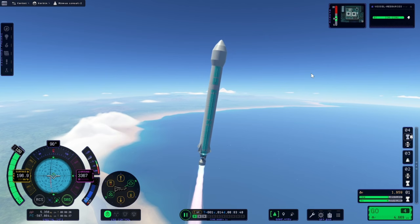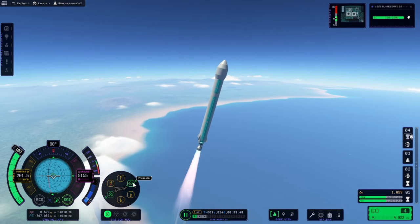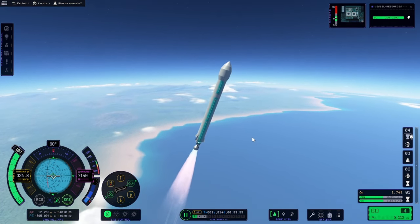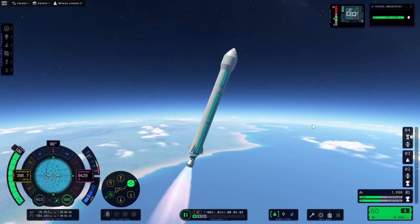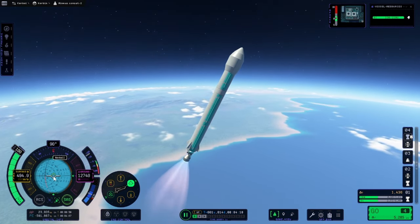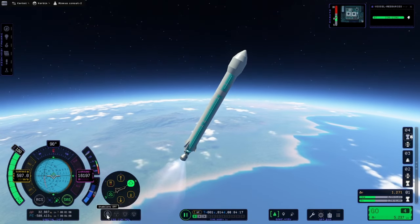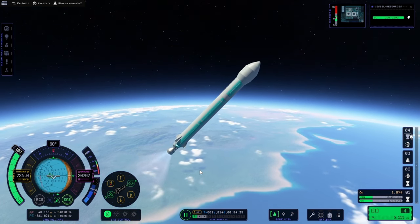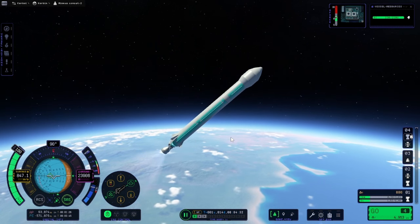I will start the gravity turn now. I can press the prograde marker and the rocket should keep its nose at the prograde marker for a normal gravity turn, but I'd say we can tip the rocket a little bit more — like that, that should be good.